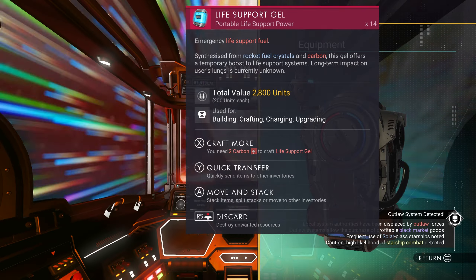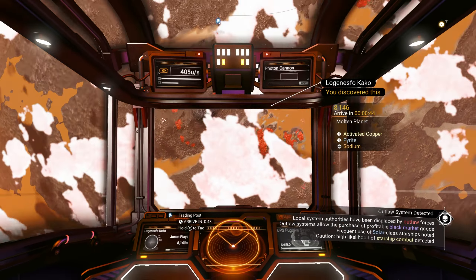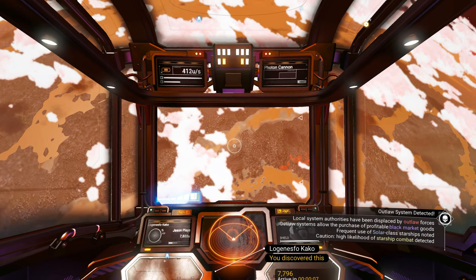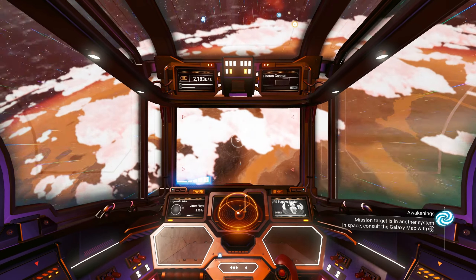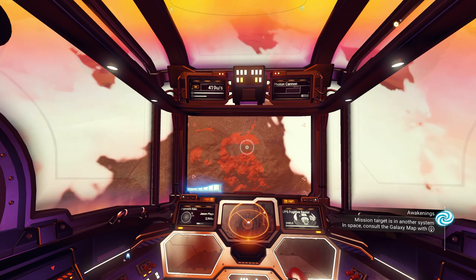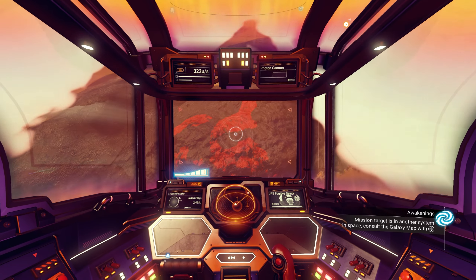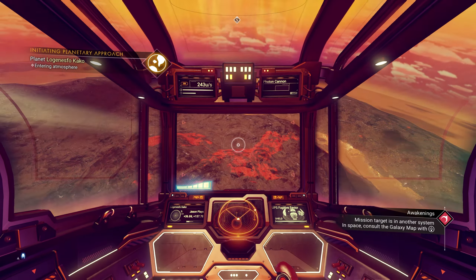I forgot — yeah, this is a weird magma planet with volcanoes and water, which is so strange. Not just a little bit of water — we have big old oceans on this planet. How does a volcano planet have this much water? That's crazy.